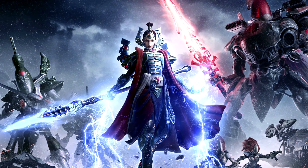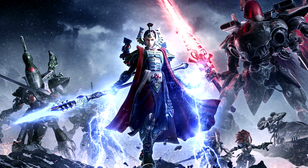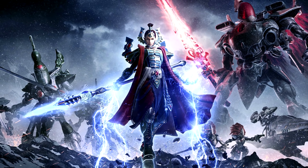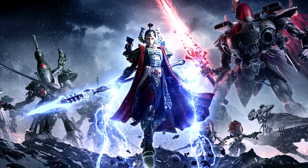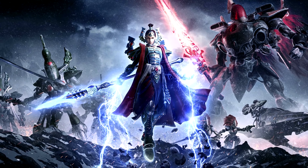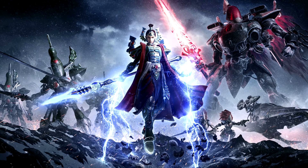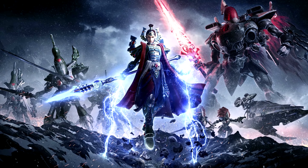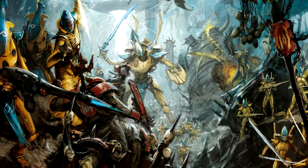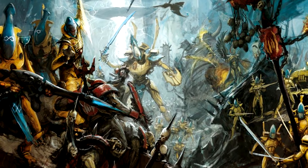She also has War Shout, which minuses 1 from enemy melee attacks against her, making her even more durable in melee. As for her war gear, she has a spear called the Blade of Destruction — a melee weapon that gives her plus 2 strength to make her strength 6, with minus 3 AP, D3 damage, and it can reroll failed wounds. She also has a shuriken throwing weapon that is Assault 4, range 12 inches, strength user, minus 3 AP, and 1 damage, which synergizes with her being able to advance every turn.